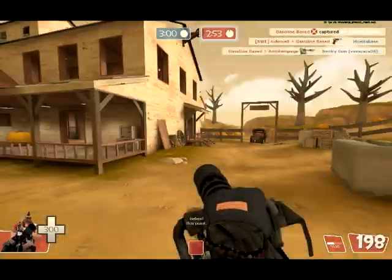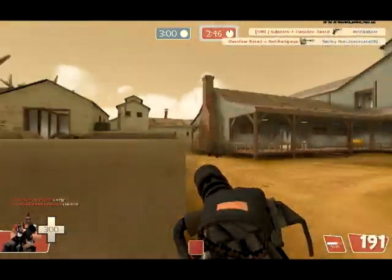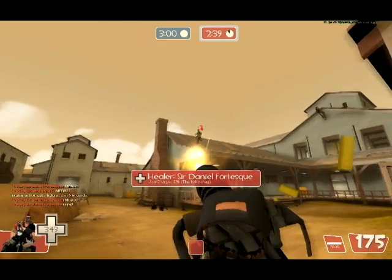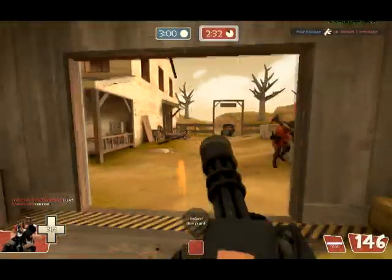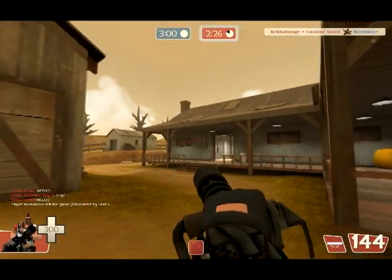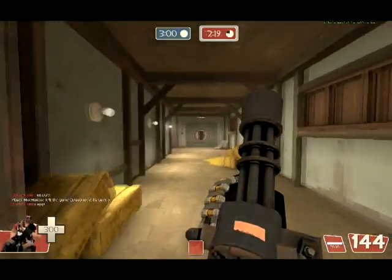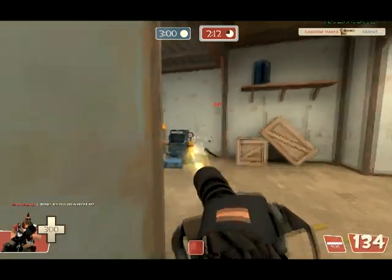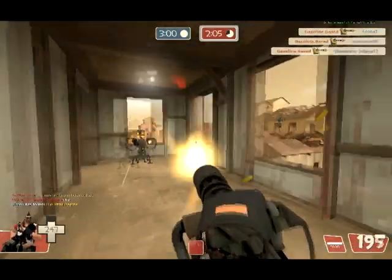You shouldn't stand on the point — Demomen and Soldiers can easily spam it with pills and rockets since they know people will be there. I'm standing by this concrete block with a good view of the house to catch people from spawn off guard. I decide to stray a bit from the point — not really how you should play Natascha, but I pick off two Engineers and a Spy. Then I turn a corner and there's a Sentry there — I'm out.